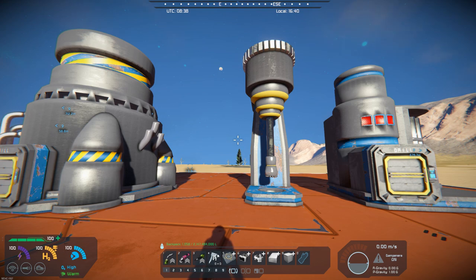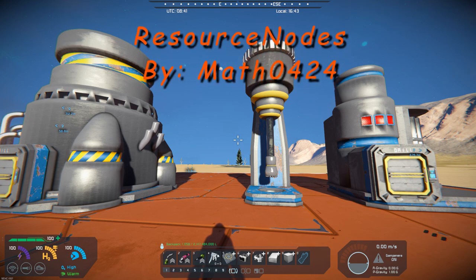Hello, all you space engineers out there, Commander Kingfish here, and it is Mod Wednesday. Today's mod is what I like to call a Quality of Life mod. It's called Resource Nodes, and it's by Math0424.